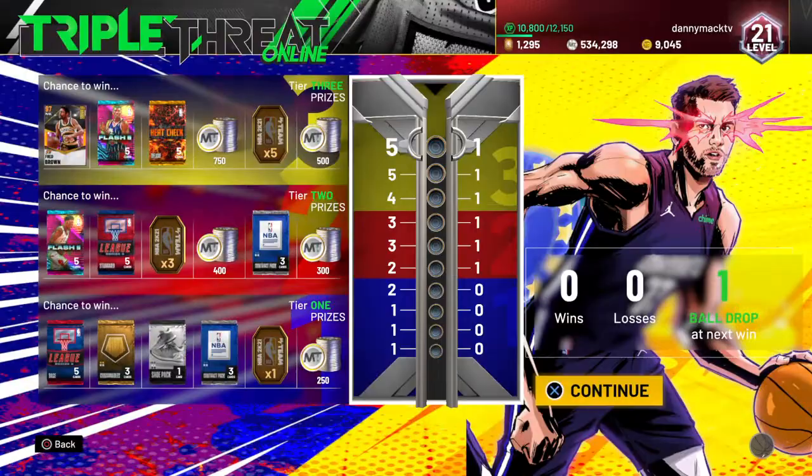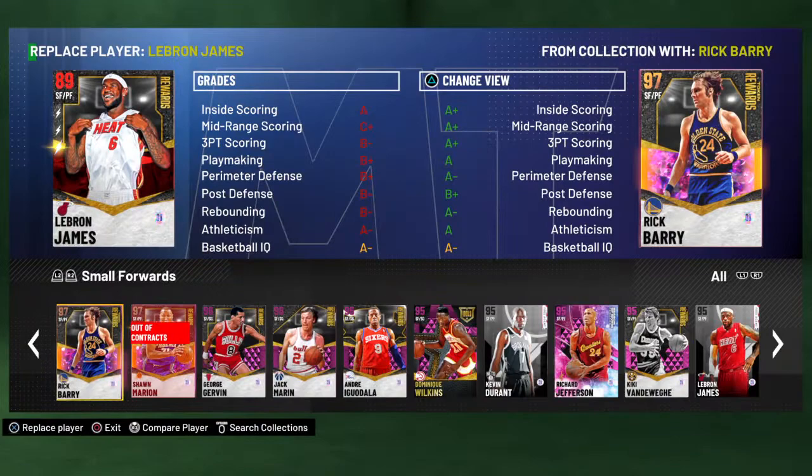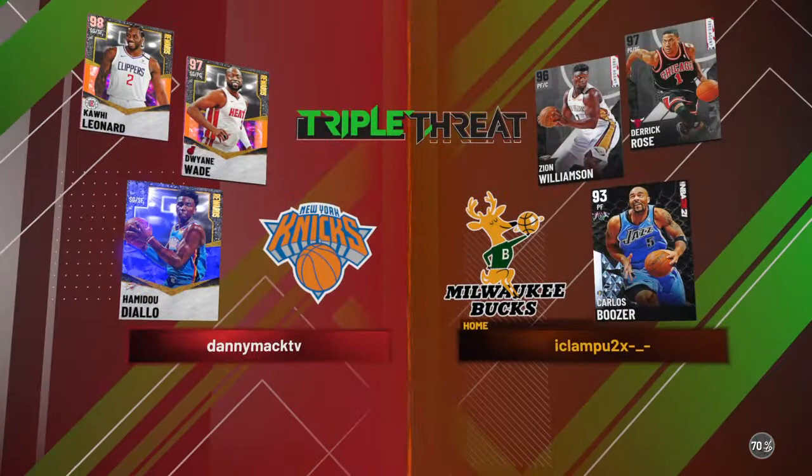Let's get into some Triple Threat Online. I'll pair Diallo with Kawhi and D-Wade, so we'll have a small lineup. We matched up with somebody — hopefully it's a decent matchup. With 96 speed and 92 lateral quickness you can stay with people. We're going up against Zion Williamson, free agent Derrick Rose, and Diamond Carlos Boozer.